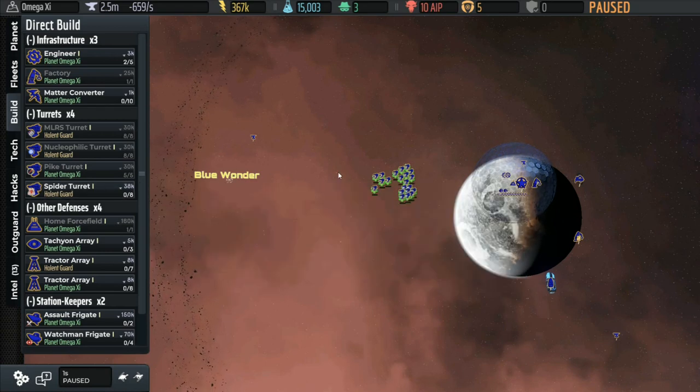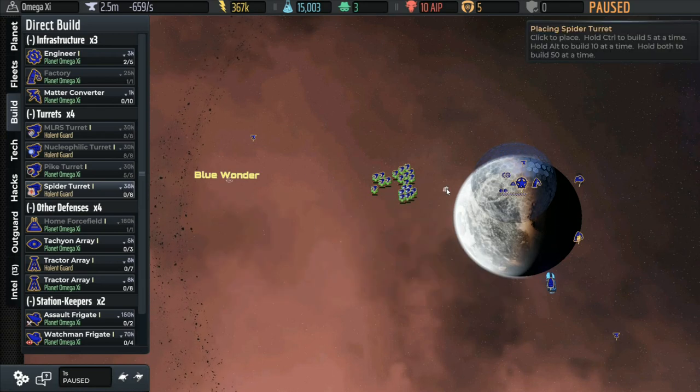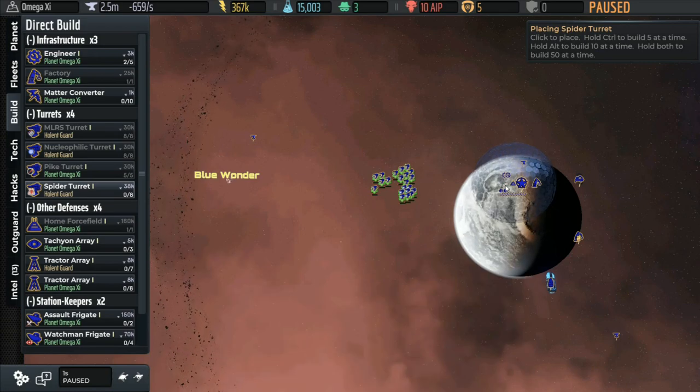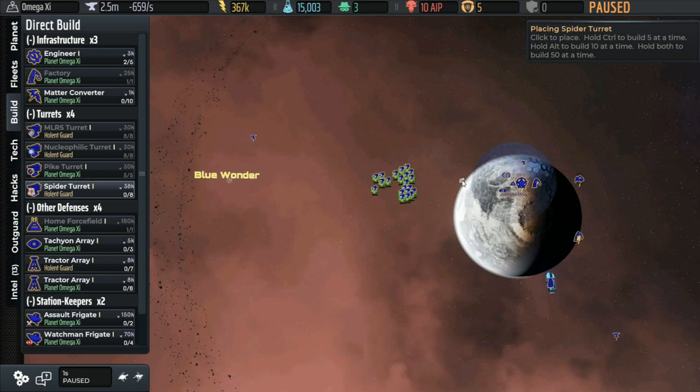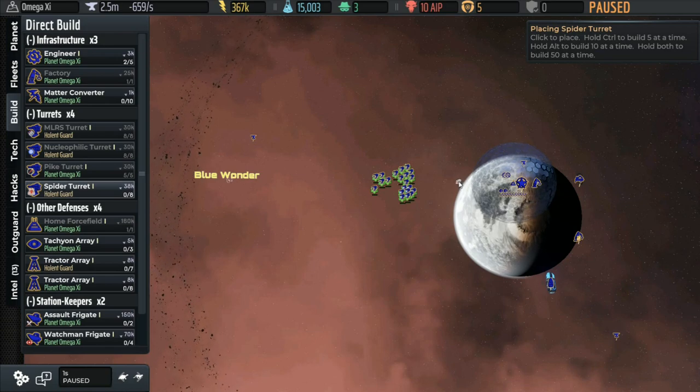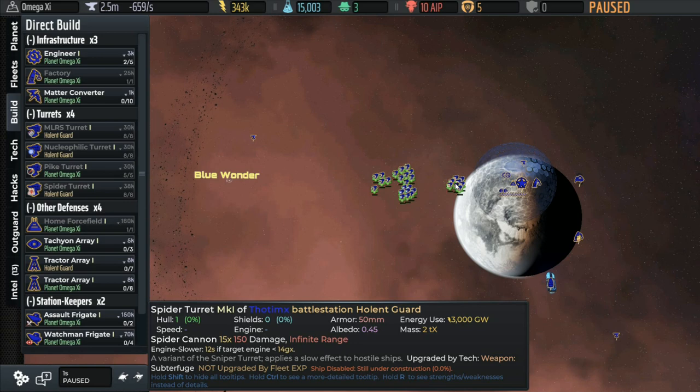Now the spider turrets have infinite range, so it doesn't matter where they are in terms of hitting the enemy. But given that enemies are going to head on a beeline this direction, I like to put them right in front of the force field. They'll tend to shoot enemies before the force field as a last-ditch defense if they get through everything else. You want to put them a little bit in front because units protected by the force field deal half the usual damage — and the spiders don't do very much damage anyway.